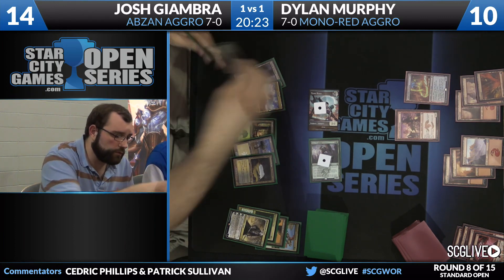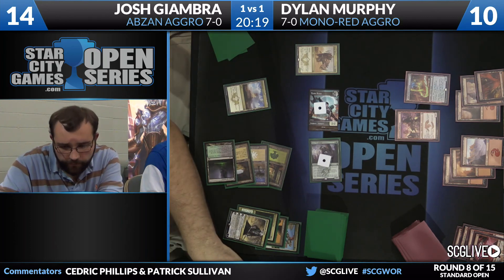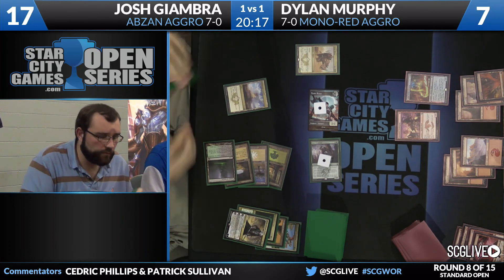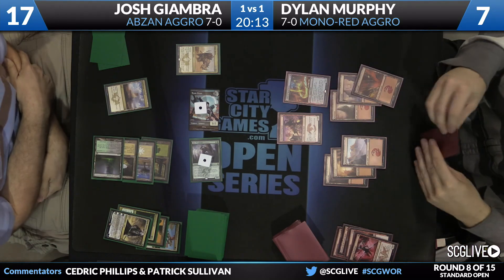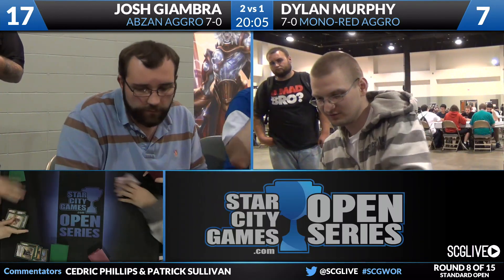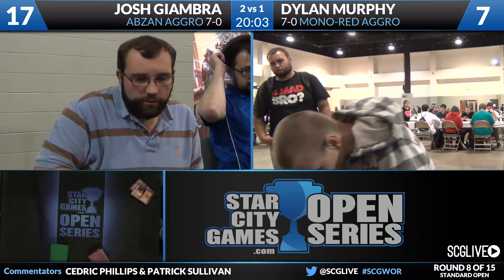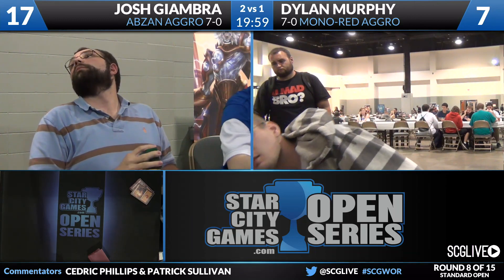Murphy passes. Den Protector will be un-Megamorphed, gets a counter, and Dramokas Command is returned. Giambra looking to move to 8-0. Here come the attackers — Murphy needs to play something to block Den Protector. There's a Siege Rhino. Don't know if there's any coming back from this one now. That is going to do it — Josh Giambra wins this match over Dylan Murphy two games to one. Abzan Aggro takes care of Mono Red Aggro and moves to 8-0.